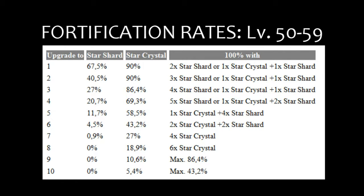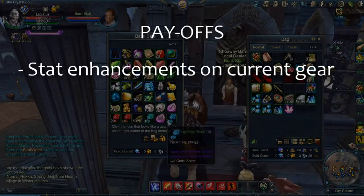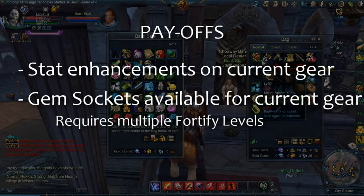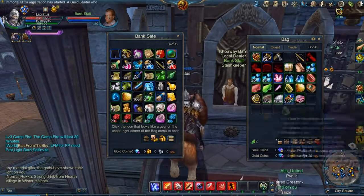There are two things to notice right here. First off is the zero success rate with Star Shards at the higher Fortify Levels, so your only option from that point on is to use Star Crystals. Second, since there are only 8 slots available for your ingredients, there are scenarios in which it's impossible to achieve a 100% success rate. Gear Fortification also has a second payoff: you can unlock gem sockets for your gear pieces after you have fortified the gear piece about 4 or 5 times. You can then put a gem in the socket for even more extra stat bonuses. But again, there are many types of gems out there, so be careful which one you choose.